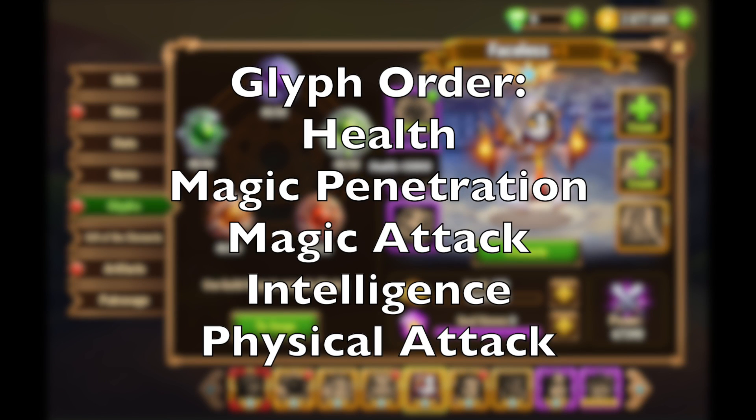Glyph order: Faceless, similar to what I mentioned earlier, you kind of want to build the Glyphs based on the heroes in your team. If you're building a Kark team, health first. If you're not building a Kark team, then maybe magic penetration with magic attack first. If you're trying to copy a physical damage dealer in your team, maybe physical attack first and then health. Generally speaking, since this guy is a support hero you want to start with health, but he still has a lot of magical damage to him. Be mindful of who you're trying to duplicate and level up that Glyph first. In the case of Kark, level up the physical attack Glyph absolutely last, because Kark's ability doesn't require any physical attack or penetration — so a physical attack Glyph will not help at all with Faceless's ultimate.